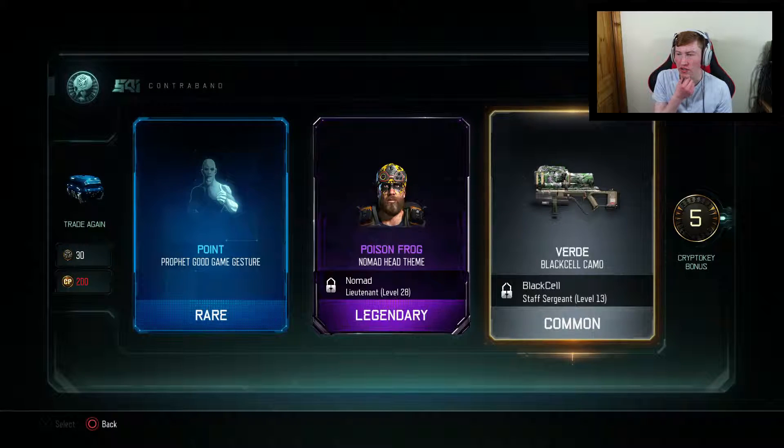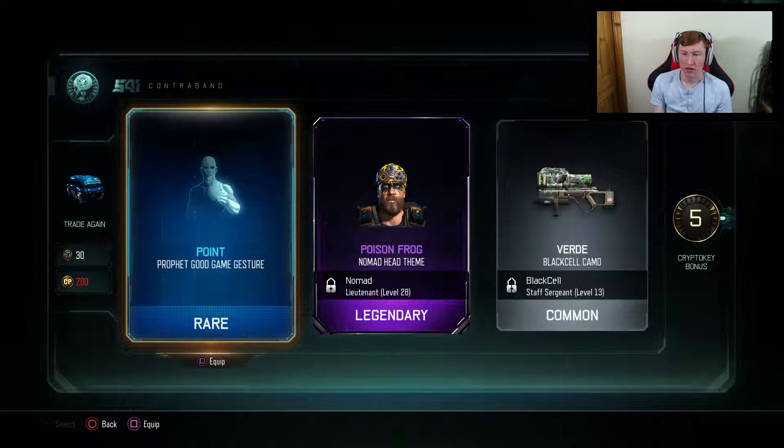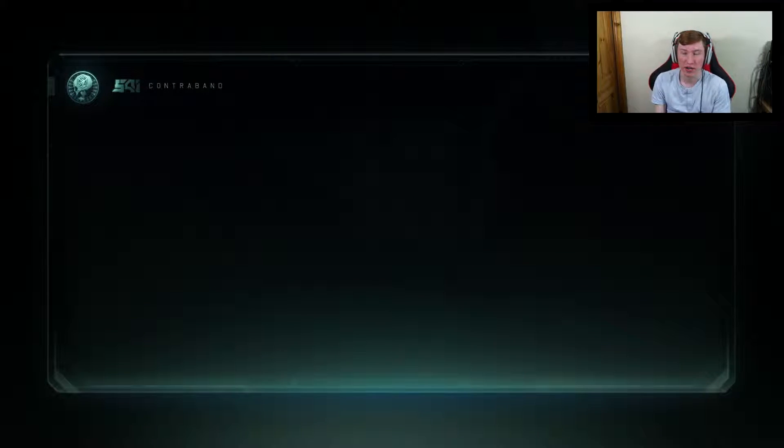That Black Cell — I'm pretty sure that's like a new weapon which I haven't even unlocked yet. I've got a Legendary Nomad Head and then just a rare gesture. Nothing really special in that one.